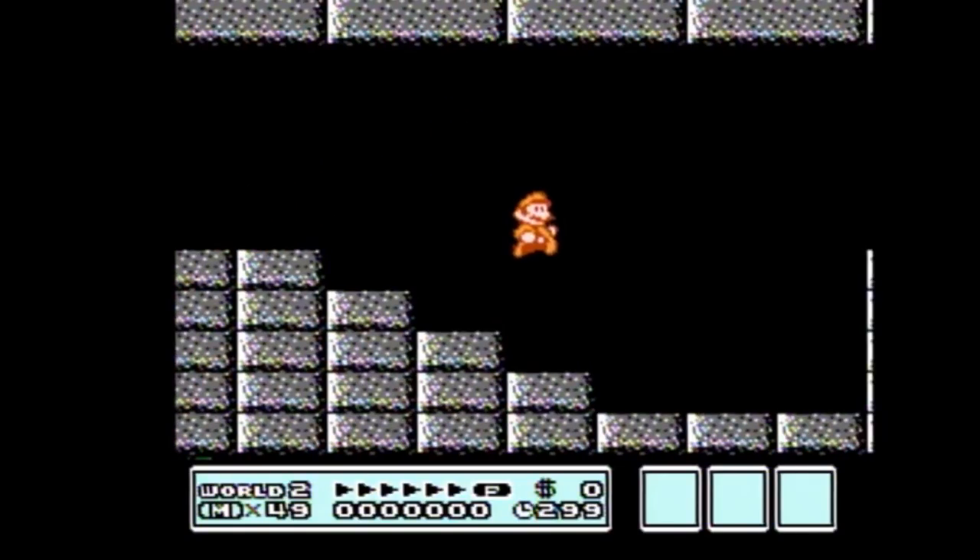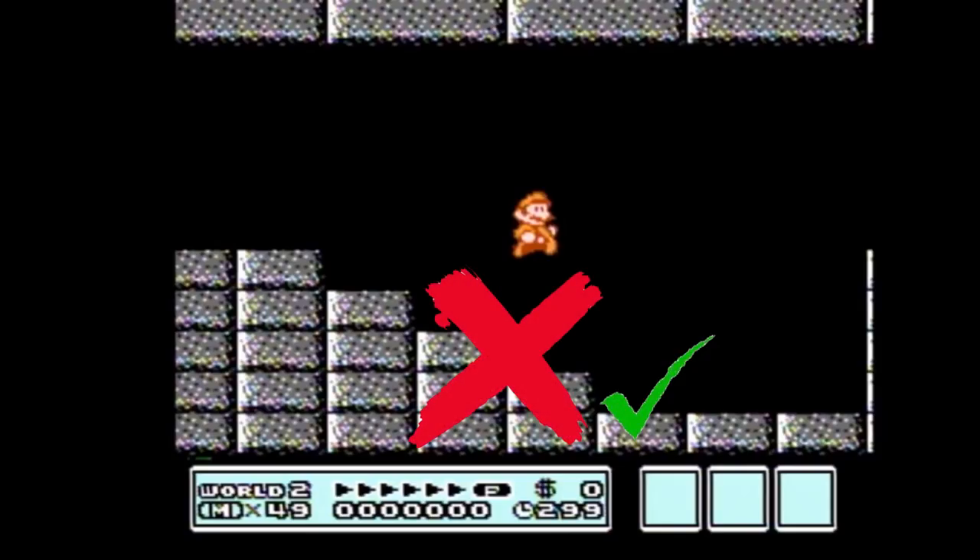You want to line your feet as close as possible to that stair while landing on the flat ground, so you have as much room as possible to build p-speed. If you touch the stairs, you will not get p-speed early. You do this by running as close to the edge as you can at the start and doing a very small jump.